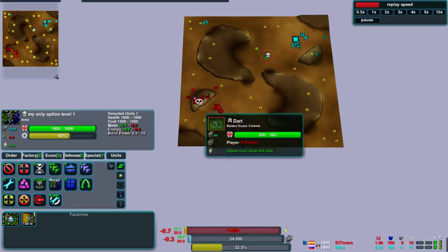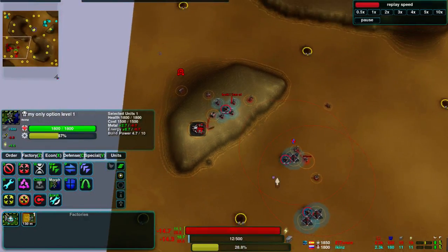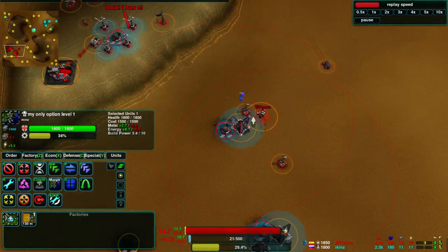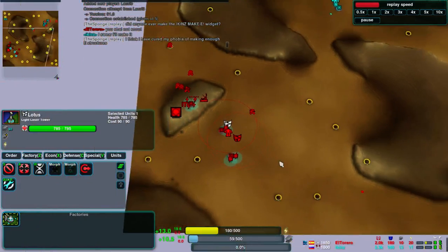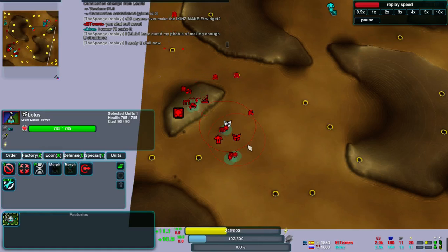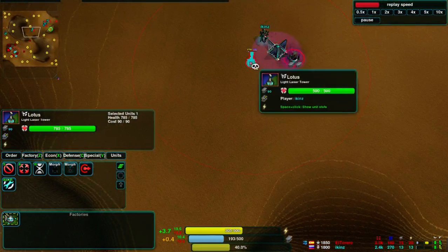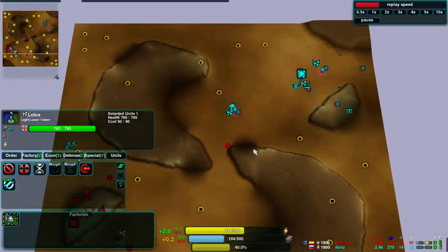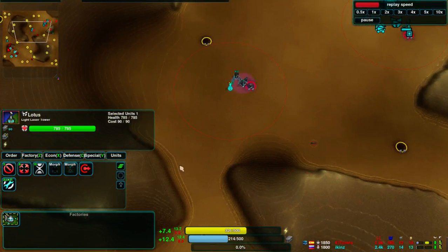However, El Torero is now winning on energy with those Wind Generators. El Torero is stopping his metal expansion to do some reclaim and also to build Lotuses to defend against any further darts coming in from Ickens, which also means that Ickens is going to get further ahead. Ickens is now stopping to do the same thing, building a Lotus on this side, though it's not quite close enough to this gap to cover it.